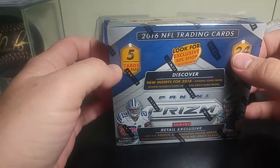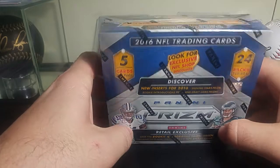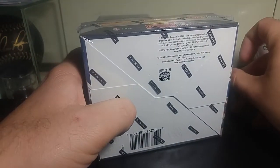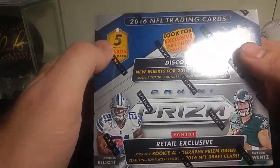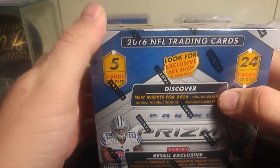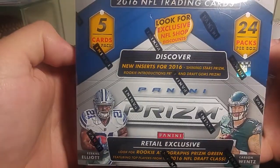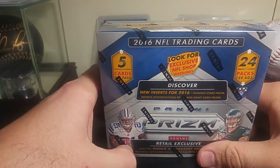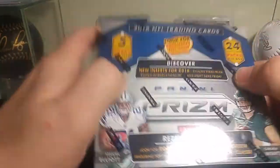I was picking up some stuff at Target and they had this next to some of the pink boxes. It wouldn't read the barcode, I guess because they sell them by the singles, not the actual box. They took it to the register and it wouldn't read for them, so they went over to the card aisle and said most of this stuff is 20 bucks — give it to you for 20 bucks. So I could actually sell this right now for a profit, but why would you do that when you can bust 24 packs of Prism?